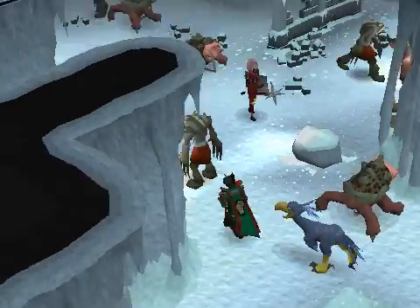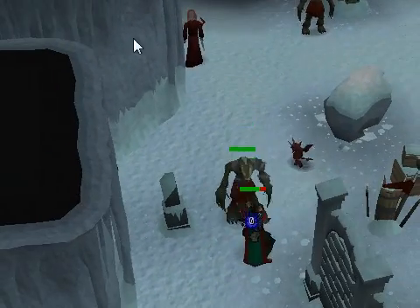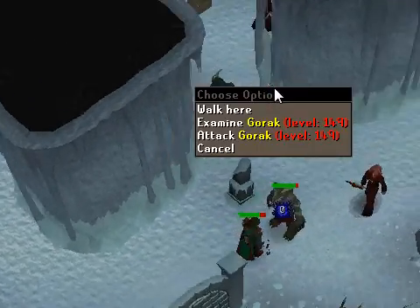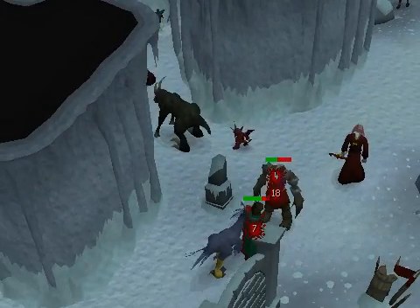The best way to get your KC is usually imps and werewolves. Spiritual warriors or spiritual mages are also good depending on your slayer level. I wouldn't recommend the Goraks — they actually hit pretty hard on you. But once you guys have your KC, I'll see you in a bit.